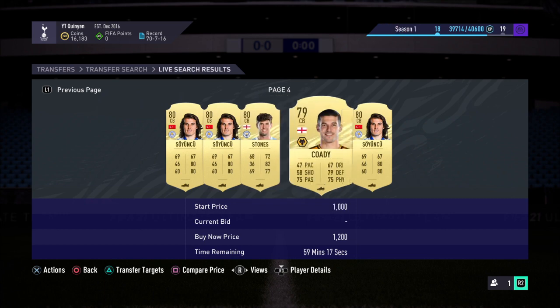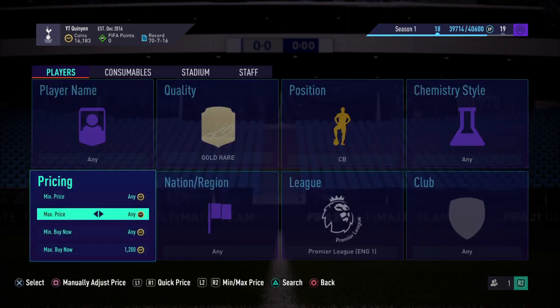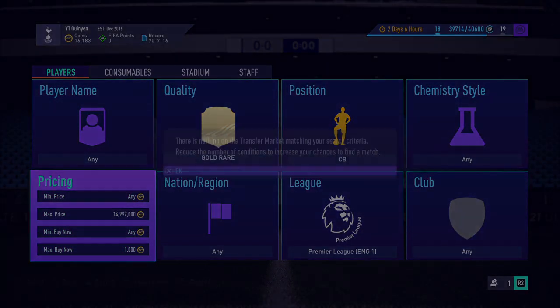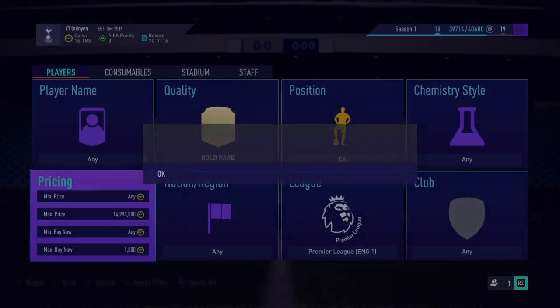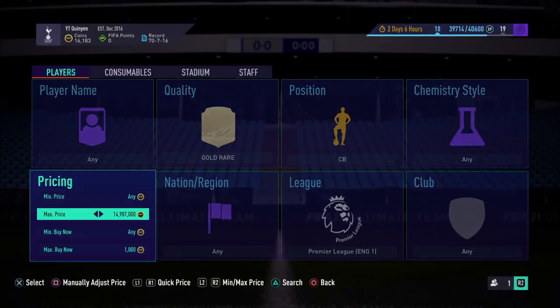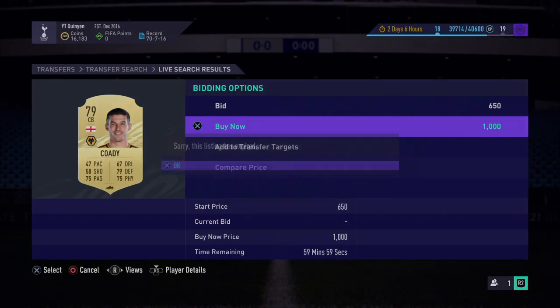If you guys are still looking for a player for your team, Suyun-Chu is very, very good to actually get. So you can snipe around 1,000 coins, maybe even lower, depends on how many coins you want to make and how many players you actually want to be picking up. But if you just snipe around 1,000 coins, or even mass bid — because you can also mass bid on these guys — which I think is much, much better right now for starters.